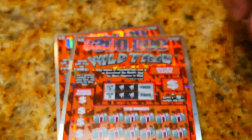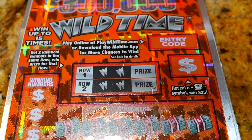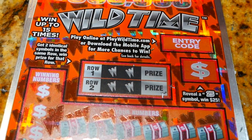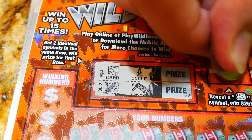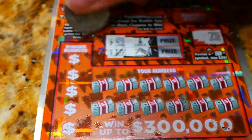On the Wild Time game you got a couple different ways to win. You gotta look for matching symbols up top, look for our 25 spot for $25, winning numbers matched to your numbers, and prize amounts down below. Let's see what we can find — card and a candle, party favors and noise maker, and 75. Okay, nothing there. We got the numbers over here.